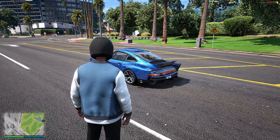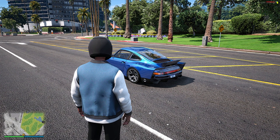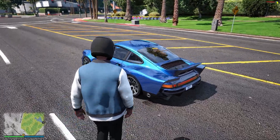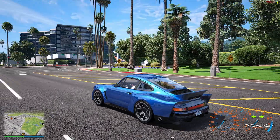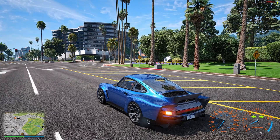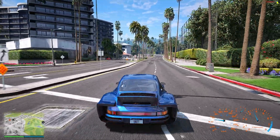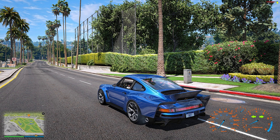Hey everyone, welcome back to this new video. In this one I'm gonna show how to take moving car shots like the ones you see on the screen. It's very simple — join your server and get in your car, then look for a straight line to record the clip in. I'm gonna record in this spot here, so it's gonna look like this while moving.